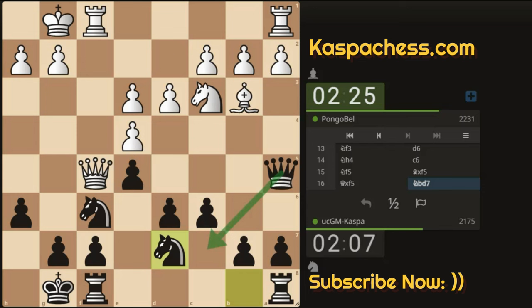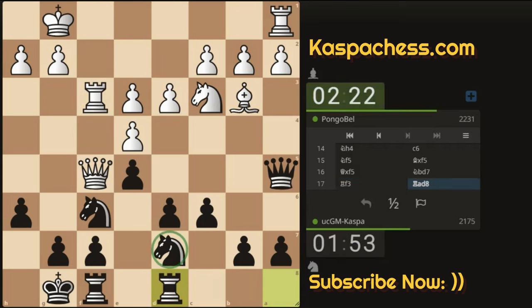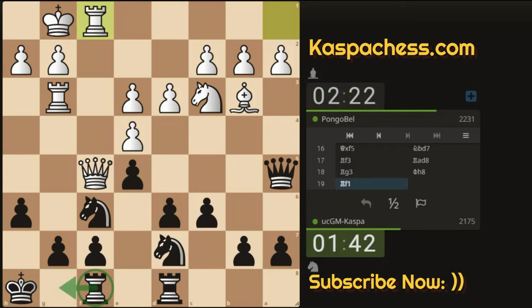Knight BD7, and then Queen C7 next. Pawn to D5 is coming, and Pawn to D4. There we see Rook F3. Rook to D8, supporting my Knight on D7 before playing Pawn to D5. My King's Knight is under attack somehow, so let me play King H8, avoiding any future pins or tactics — King H8 is safer. Rook F1, then Pawn to D5, breaking through the center. My idea is to go D4 if White allows.